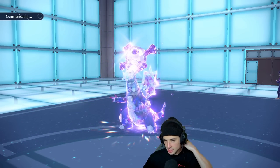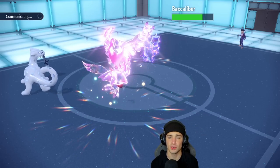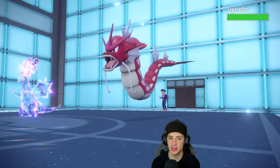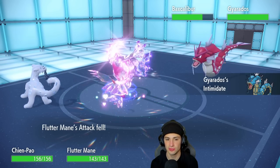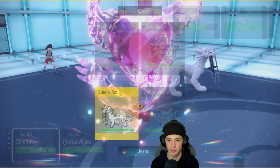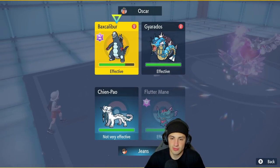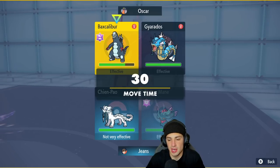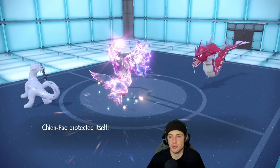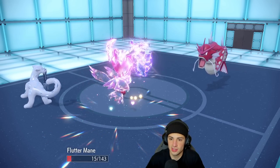Baxcalibur goes for another Dragon Dance — that's kind of annoying. I could throw a Sucker Punch into that, but Gyarados is going to come out here with Intimidate. We don't have Terra for Palafin, but we do have Jet Punch which could be really, really good. I'm thinking of protecting Fluttermane and throwing a Shadow Ball into the Baxcalibur slot to get rid of it. Icicle Spear could do me really bad though, so it's a little tough.